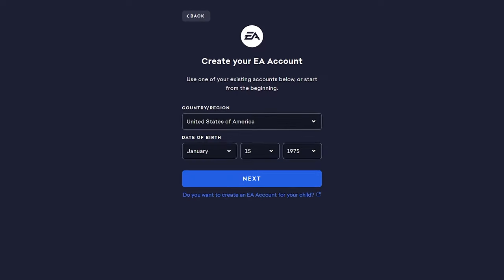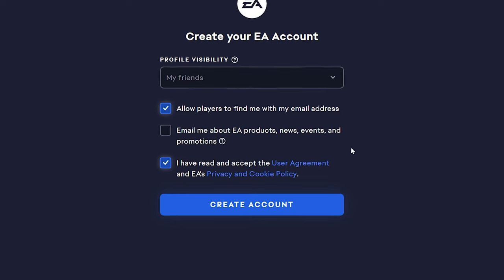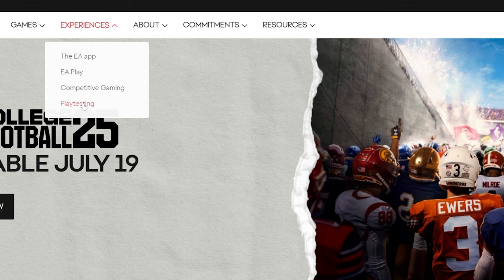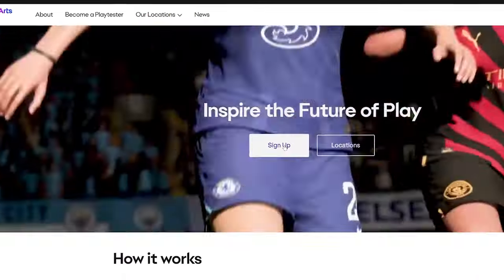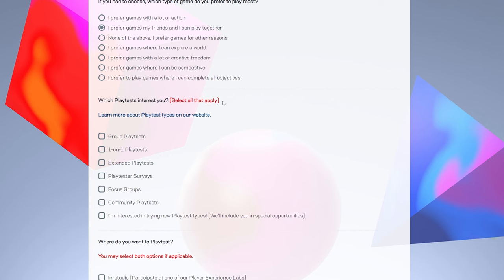So if you already have an EA account, you're already halfway to being a tester. If not, make an EA account and log into it at EA.com. Then on EA's main page, go to Experiences at the top, then click Playtesting. Next, you'll see Sign Up or Become a Play Tester — it varies. Complete all the questions and then hit Submit.